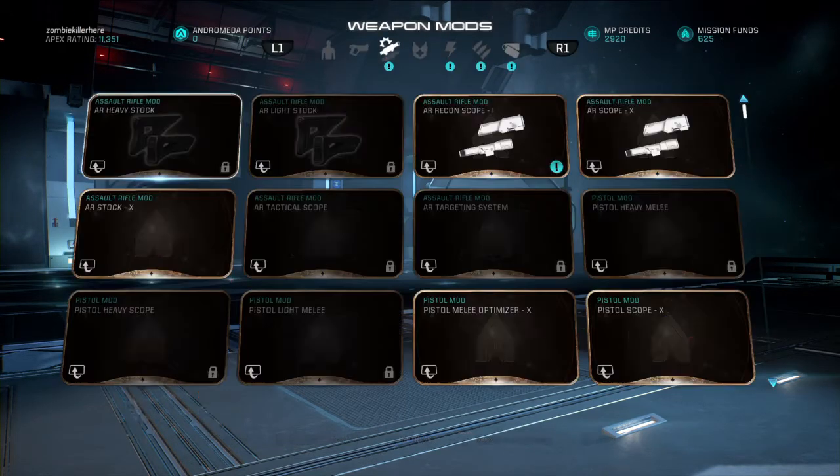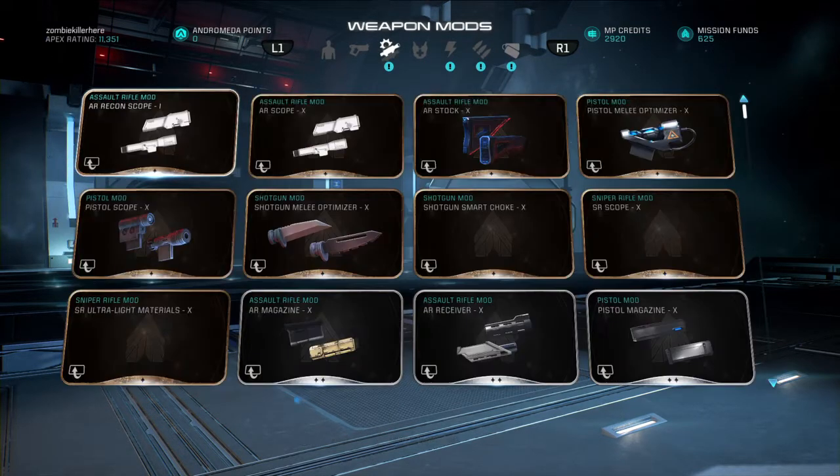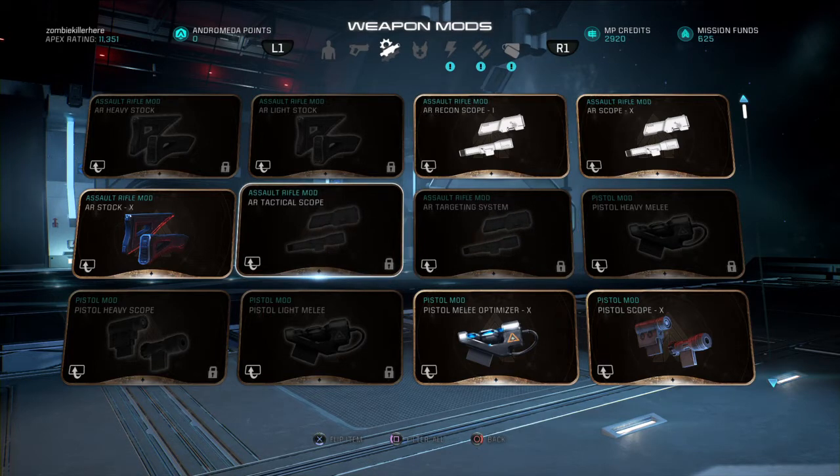Let's go back to collections and read up. Alright, so the AI Recon Scope — we're now currently on — which increases accuracy but recoil takes damage. And then this one will increase accuracy but at the cost of fire rate.